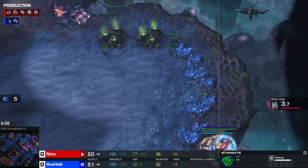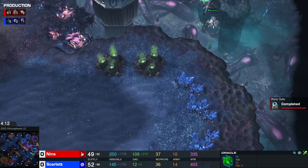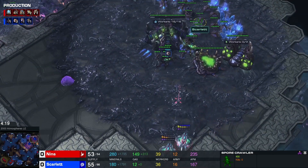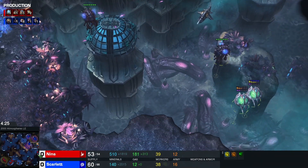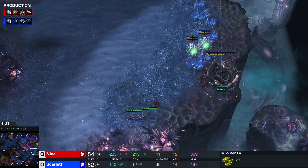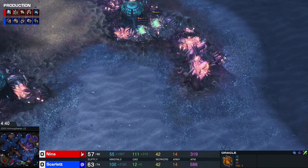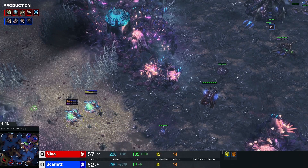Scarlet is reacting with some zerglings as the pylon should be empowered. There's that second oracle — two oracles now. But there are lots of queens for Scarlet and a spore. Two queens — Scarlet is finally being able to fend this off. Her zerglings will take out the stargate. Some zerglings have to be killed, but the oracles add more and more kills — five kills on one, four on the other. A really great option by the Protoss showing the strength of air early on against Zerg.